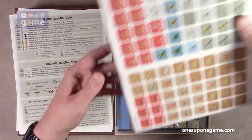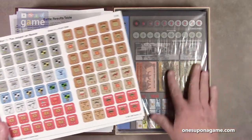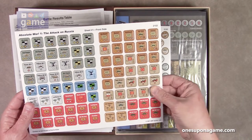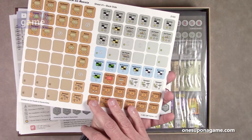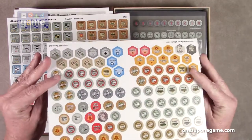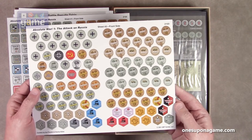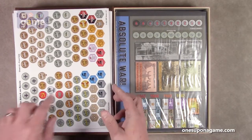Then we've got some cardboard — not much cardboard, just two sheets. You have a set of counters with large, pre-rounded pieces — Russian and German troops. It's not a counter-dense game, apparently. The next sheet seems to be tokens and markers: control markers, resource trackers, support, mobile, and so on. These are circular, so they are also pre-rounded.